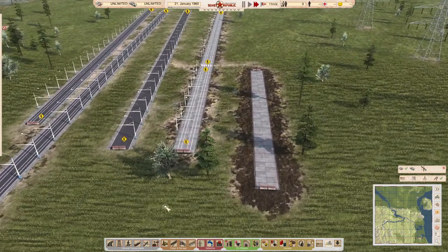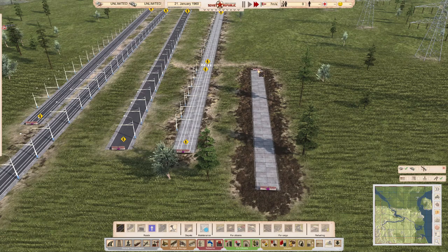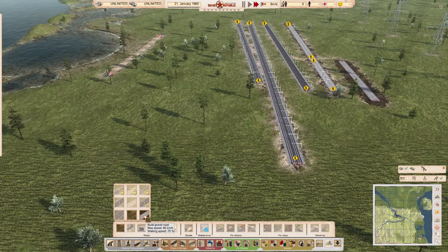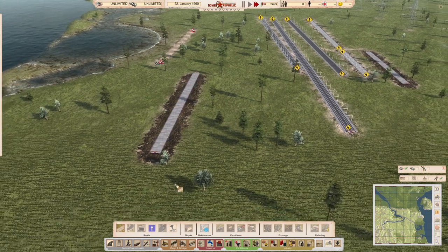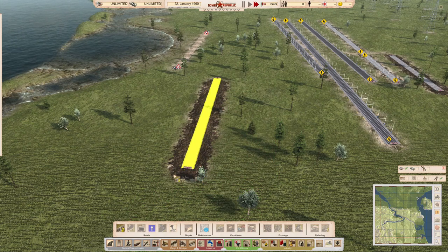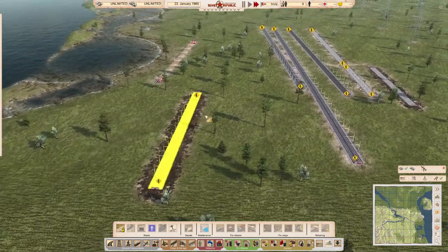One thing you can't do is upgrade a prefab road — it will tell you it's not upgradable because infrastructure is in the way. However, you can upgrade a gravel road, and I think you can upgrade an existing prefab road directly to a tram route, though I haven't fully tested this.